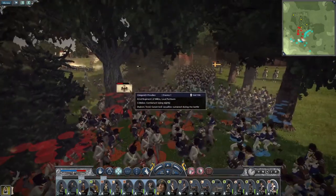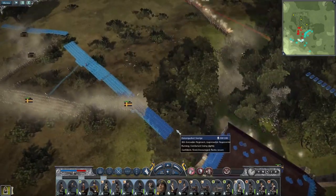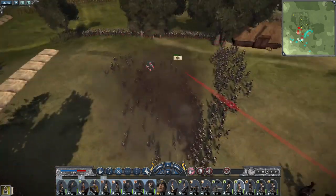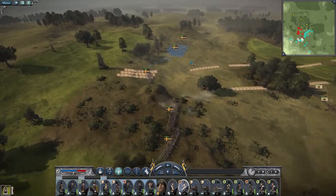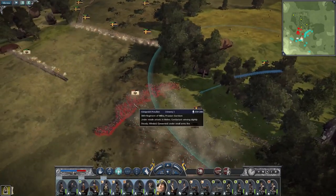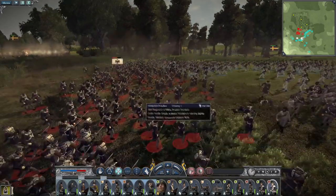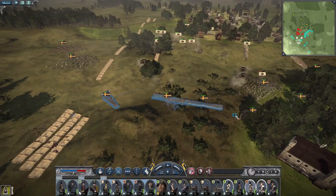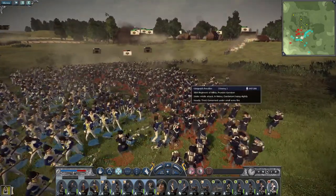One unit of partisans is garrisoning. Get my grenadiers to pursue. My grenadiers can pursue — get my foot jaeger out because they're starting to engage my entrenchments. Charge my grenadiers into the 38th regiment. Bring my general back up to provide morale support. Advance — my grenadiers should win against a militia garrison unit.